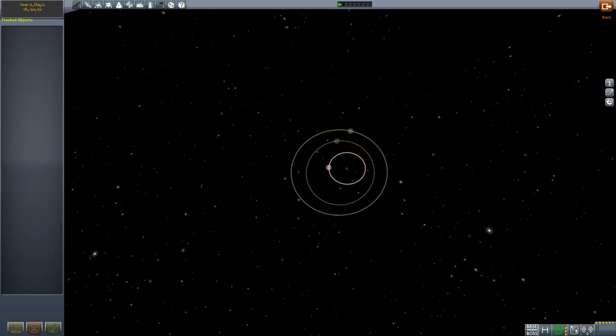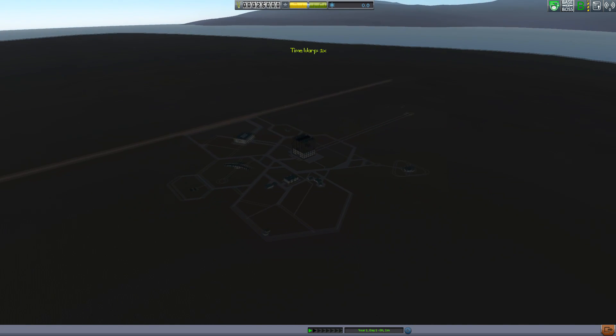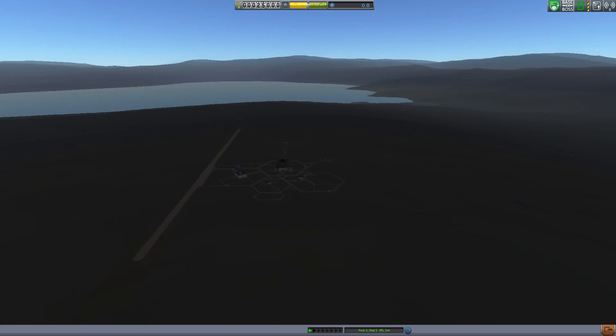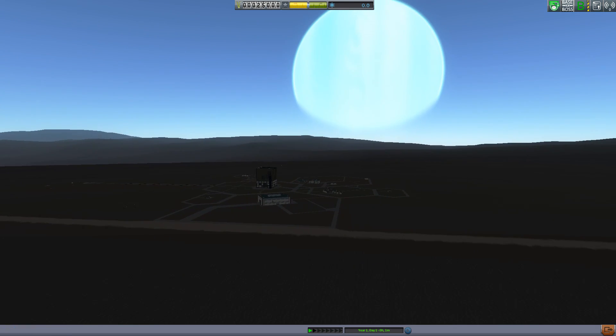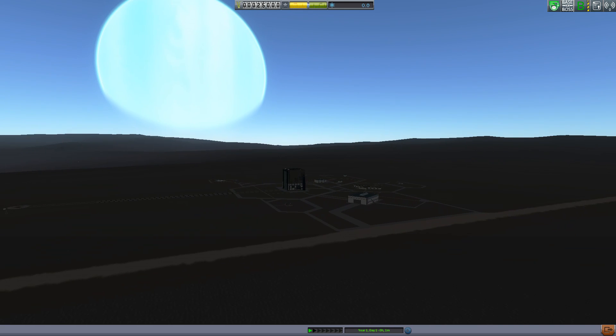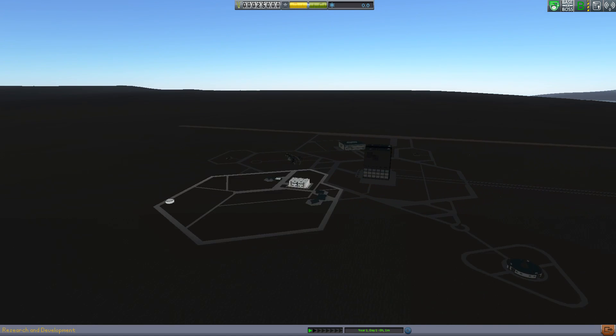This is actually part of three different mods: Duna's space program and Eve's space program. For those of you who think that getting off Kerbin is far too easy, you can start out on Eve. And look at that — that's beautiful — using the new Scatterer shader mod, which has vastly improved atmospheric shaders.